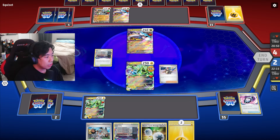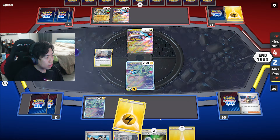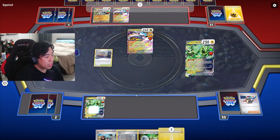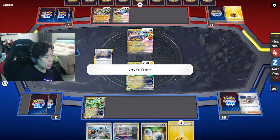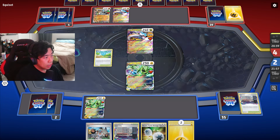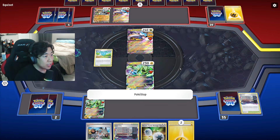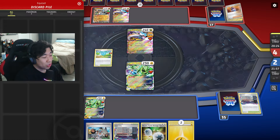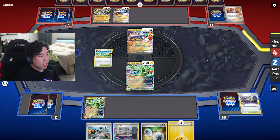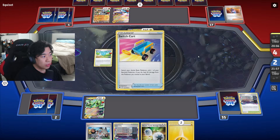We draw another Lightning energy — we run a lot of Lightning energy so we're hitting them frequently. We put the capsule back onto the active and attach energy for turn. I'm attaching the Double Turbo because I don't think they're running Enhanced Hammer in their build. We attach Lightning energy to the bench, and next turn we can either attach and attack, or retreat and attack with our benched Iron Thorns. He can still Sada us, giving him two energies in play plus one attach per turn. He Pokestopped a Sada — I think that's what he was searching for. But there's no way for him to knock out this Iron Thorns EX, so we should be good. They do run switch cards, so I think they'll try to switch to the benched Raging Bolt so I can't knock it out and am forced to find a Boss. Yep, there's a switch card.